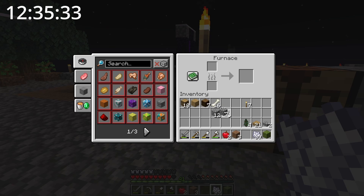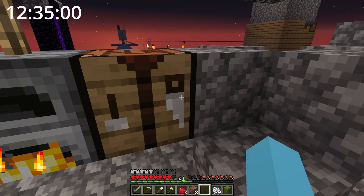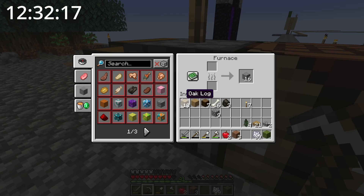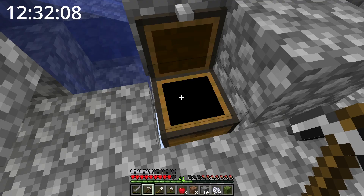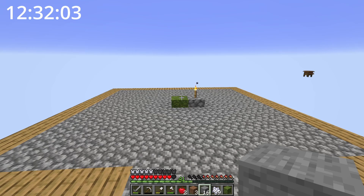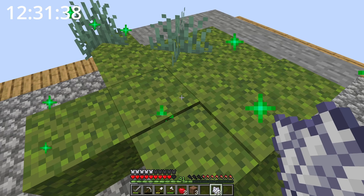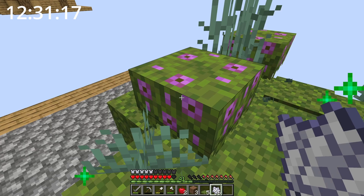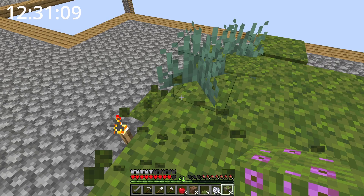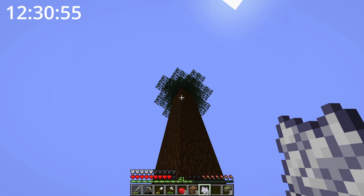Let's use the furnace and convert 16 blocks into stone. I don't have my charcoal — let me get that. I got my charcoal and let's get some stone. While I wait, I could mine for more cobblestone. The furnace is done — 16 stone, awesome. I mined 64 and 39 cobblestone too. So I put the stone blocks down and then a moss block right here, and when I bone meal it, the moss spreads. Let me clear this and bone meal more to make all of this into moss. Some azaleas too — awesome.